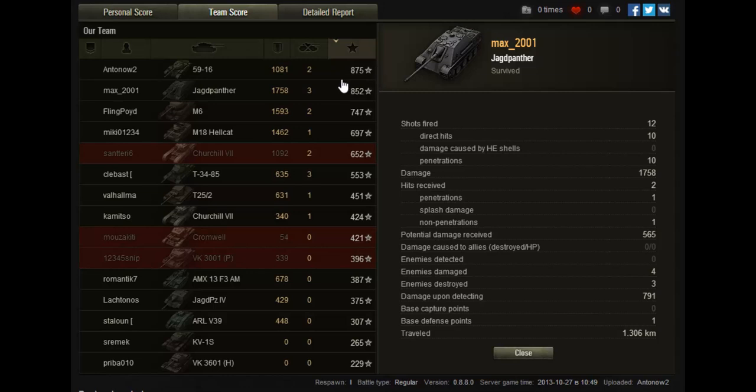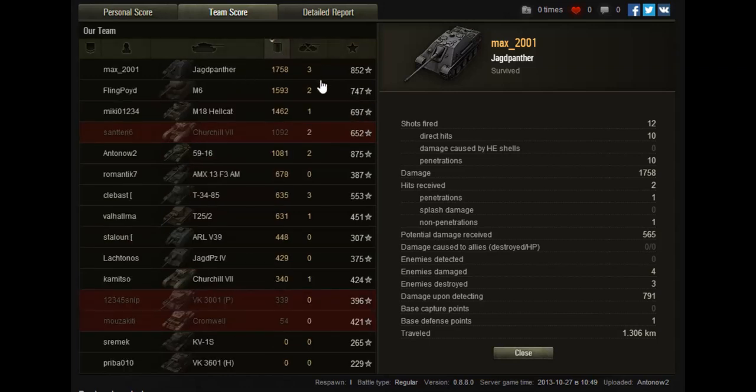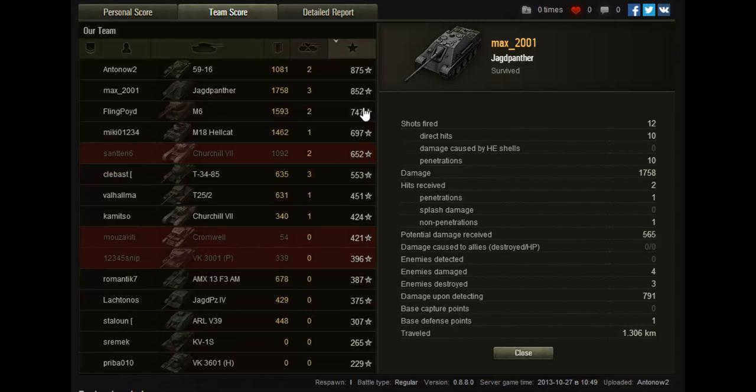Looking at the results: I picked up the most experience on the entire team — 875, closely followed by the Jagdpanther. I also dealt 1,081 damage. Interestingly, 875 experience was enough for a First Class mastery badge, meaning you probably only need around 900 to 1,000 XP for the Ace Tanker badge. That just shows how badly people are performing in this tank and what a poor tank it actually is, since experience comes primarily from dealing damage.